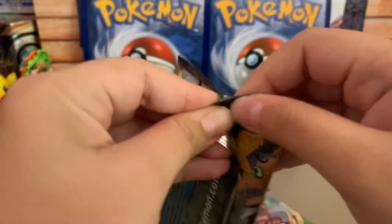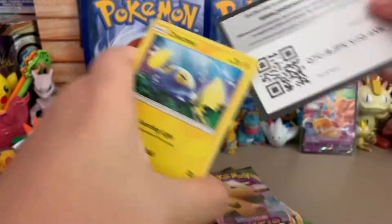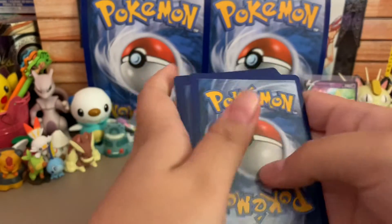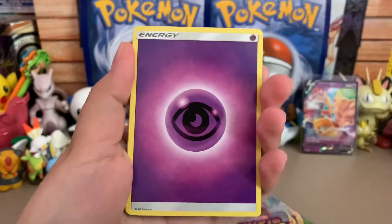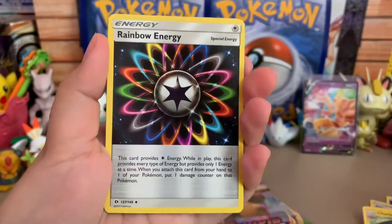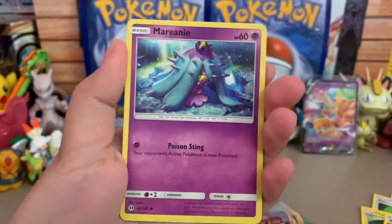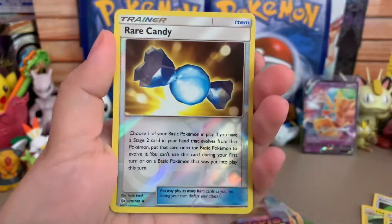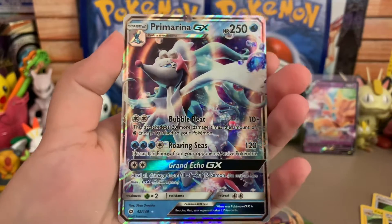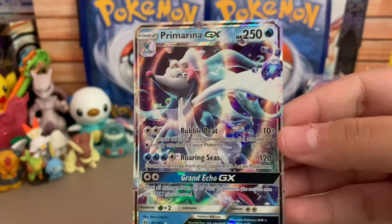Let's see, hopefully these packs are easy to open because last time — oh, there we go. Last time we all know how much I struggled opening these packs. All right, we got a Psychic Energy, a Rotom Dex, a Charjabug, a Rainbow Energy, a Chingling, a Yanma, a Ratatta, a Rockruff, a Mantine, a Garbodor, a Rare Candy, and oh — a Primarina GX! Nice, I don't have this card yet. It's such a beautiful card, just look at it.